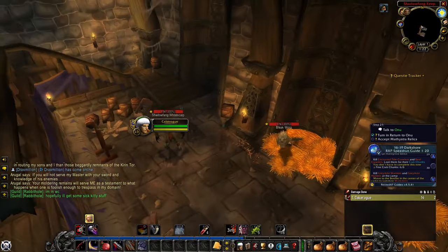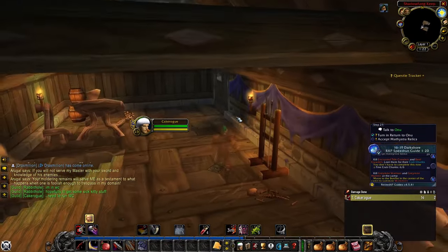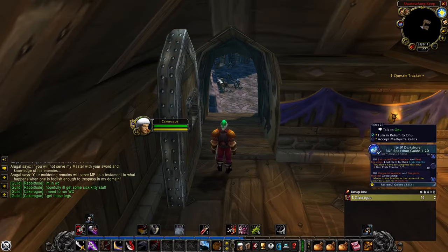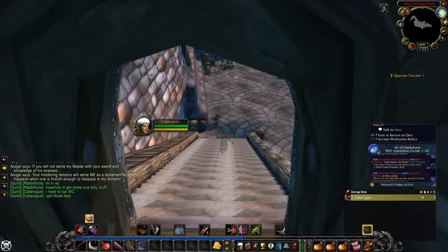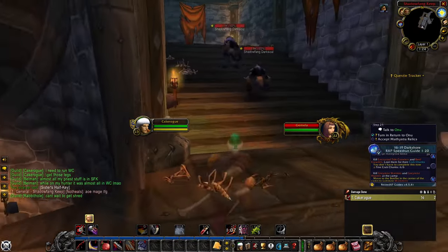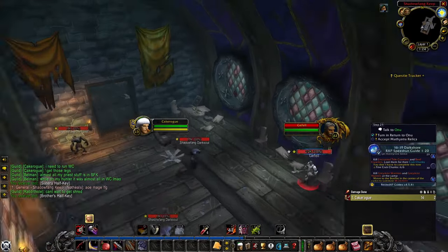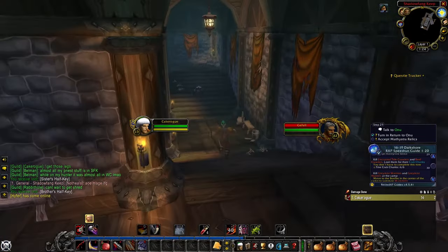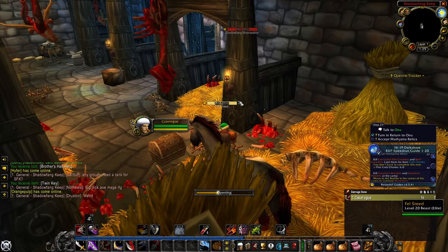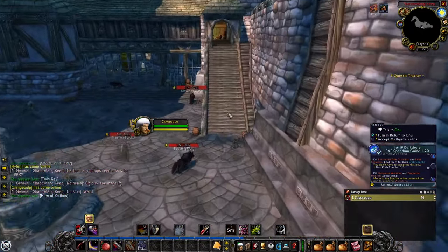Go back to Silverpine Forest and enter Shadowfang Keep alone; use the Breaching Charge to open the lock gate. If you die, log out, or leave before finishing, you'll need to return to Stone Tower Mounds for another charge. Sneak through the dungeon and pickpocket two elites for their half-keys: Gemella in the right side of the dining hall, and Jafael just after the dining hall to the right. Find a safe spot to combine the two keys — you'll lose stealth during this — then return to stealth, go to the stables courtyard, and use the key to open the chest containing the Horn of Xavaric.